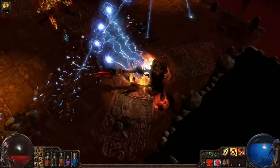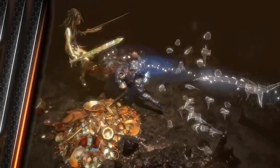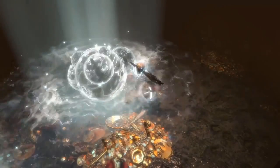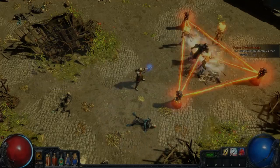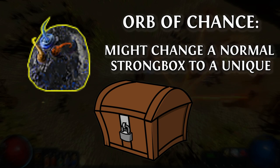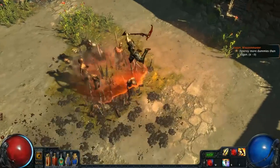You can also corrupt a Strongbox using a Vaal Orb and this may corrupt some of the loot contained within it. There are unique Strongboxes in the game as well. Like most other unique items, it's possible to craft a unique Strongbox by using an Orb of Chance on a normal Strongbox of the corresponding type. There are also three more unique Strongboxes at the end of the Obelisk Curse Trove unique map.